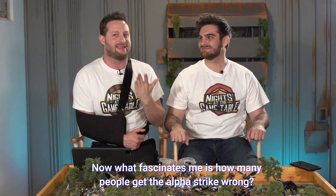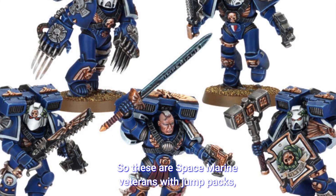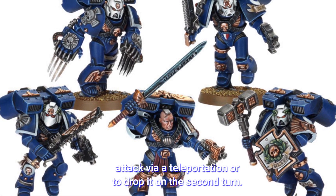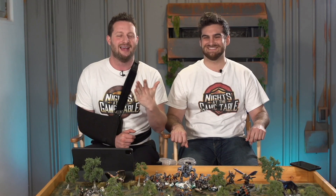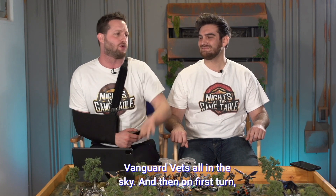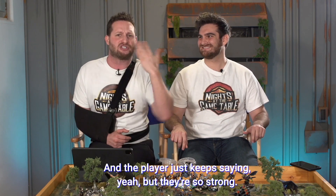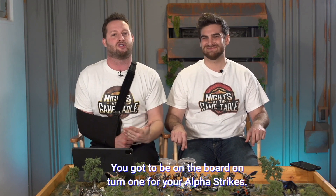A good example of a bad alpha strike would be vanguard veterans — space marine veterans with jump packs, storm shields, and thunder hammers that are set up in reserve to attack via teleportation or drop in on the second turn. The reason is they're not on the board on the first turn. I've seen people build an army with a ton of vanguard vets all in reserve, and then on the first turn everything on the board gets wrecked. They come down on turn two and they're not really that effective — the player just keeps saying they're so strong, but they're not on the board. You've got to be on the board on turn one for your alpha strike.